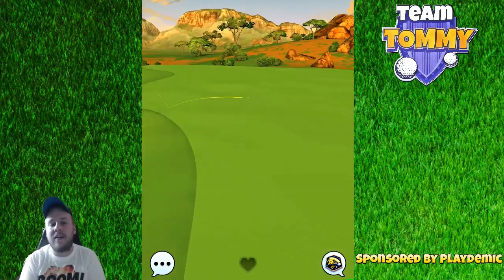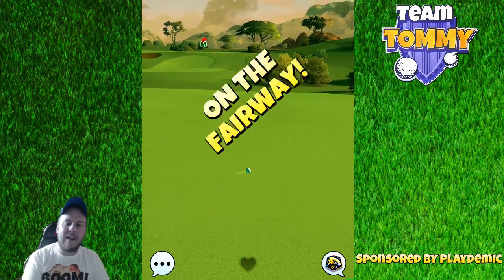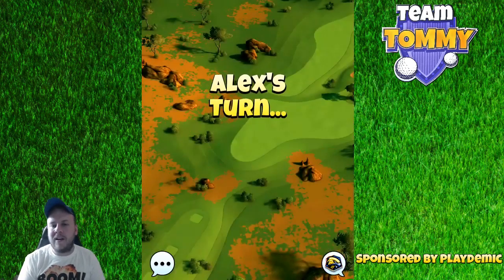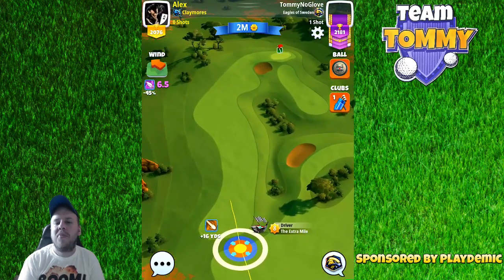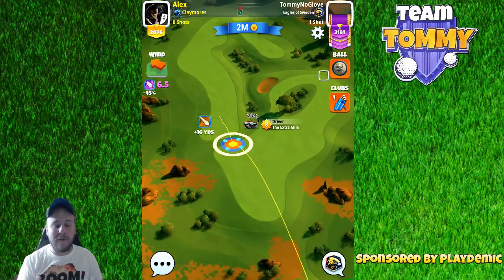If you have a sidewind left to right then you are not going to go with any counter curl. We do want to gain as much distance as possible for the drive, combined with being as close to the rough on the left side. There are a lot of aspects to think about, but it's something that is going to be very valuable when we're approaching the pin for the second shot.